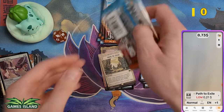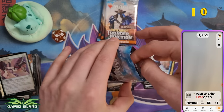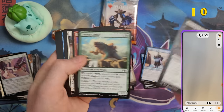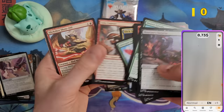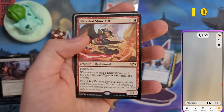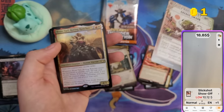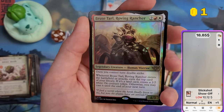If you have $135 and want to spend it on Thunder Junction, consider buying through Games Island — it would really help me out. And we got Slick Shot Show Off, a really cool and valuable card. I think it was around eight to ten dollars at launch — it even rose. We also got Bruce, Tall Roving Rancher in foil.